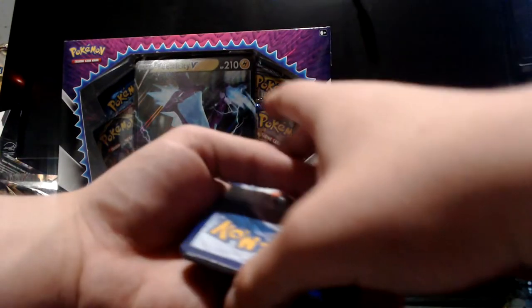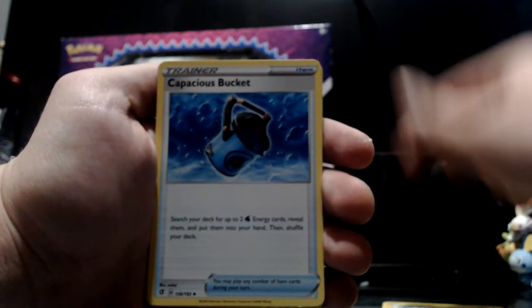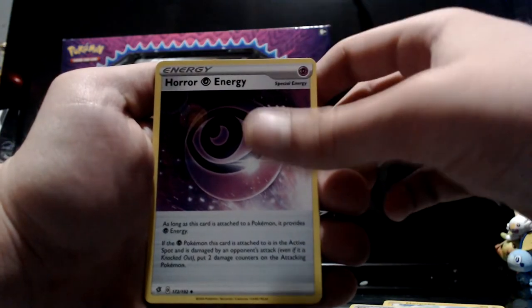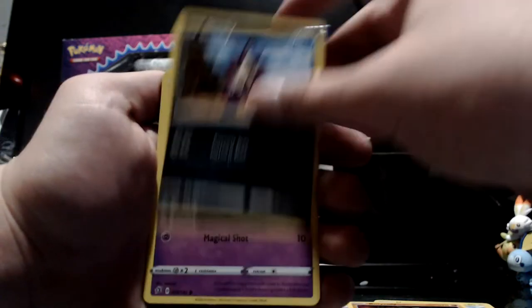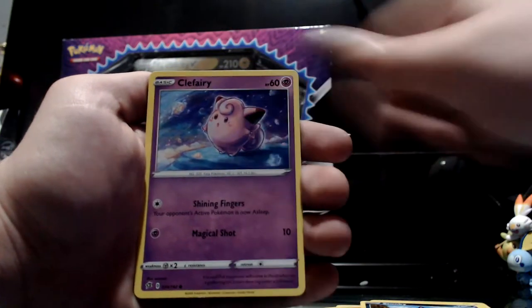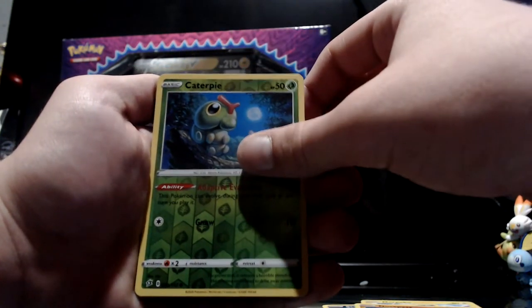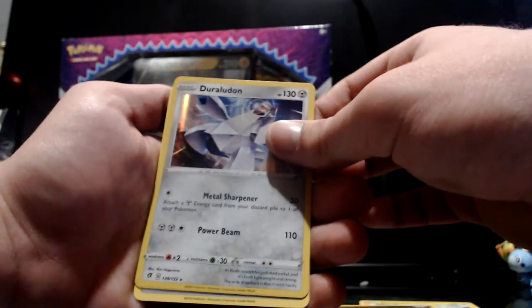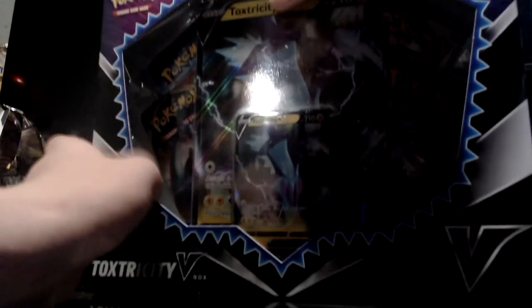That code right there is worth about 50 cents Canadian — well, that's my good deed for the month done. We started off with Morpeko, a Capacious Bucket, Horror Energy — perfect, nice. We got Rolycoly, Stunky, Clefairy, Vault Orb, Nosepass, reverse holo Caterpie, and then we got a Duraludon for the rare. I think I'll save that for last and go onto the box now.